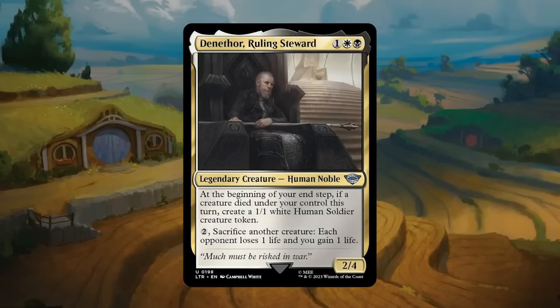Denethor, Ruling Steward: one, a white, and a black for a 2/4 legendary human noble at uncommon in black-white. At the beginning of your end step, if a creature died under your control this turn, create a 1/1 white human soldier creature token. Human is a relevant creature type. You can also pay two mana to sacrifice another creature — each opponent loses one life and you gain one life. You can attack with a token, sacrifice it to drain the opponent, and get a replacement token. It's a slow engine but will eventually close games, and Denethor gets a B.